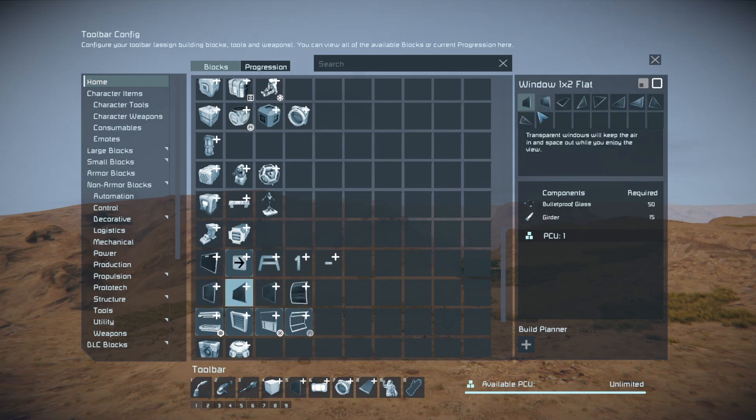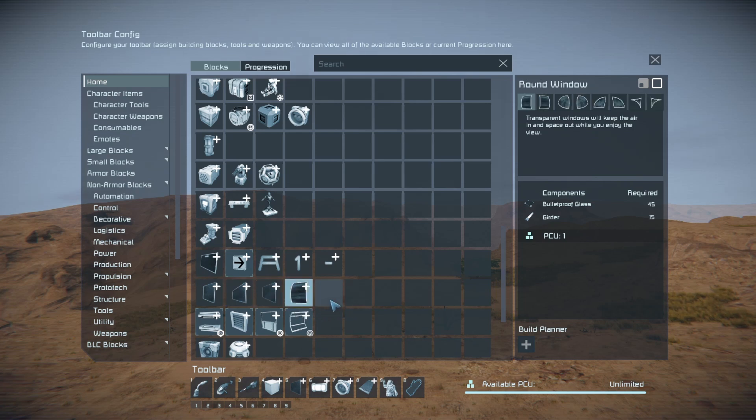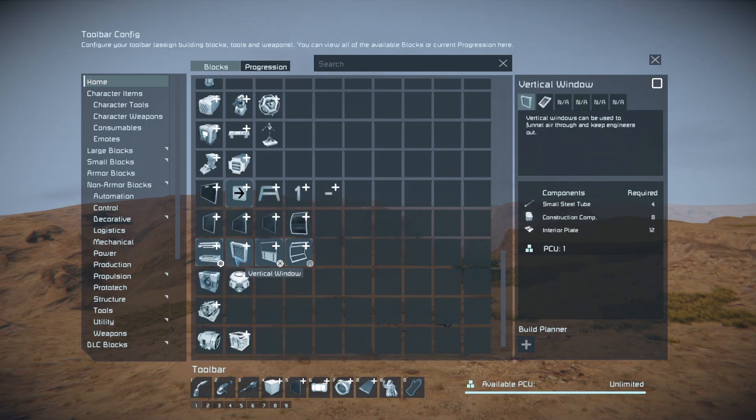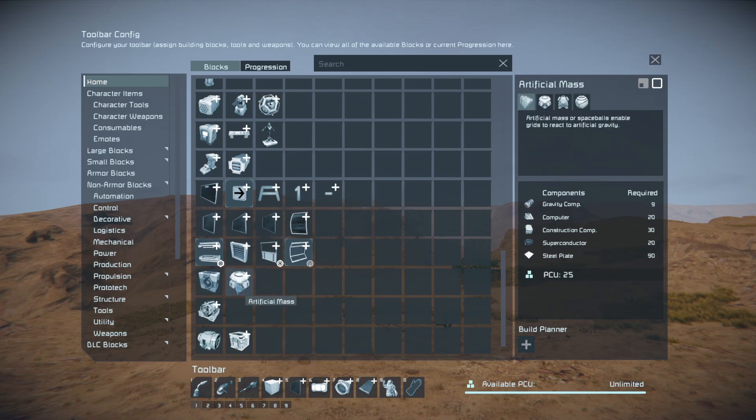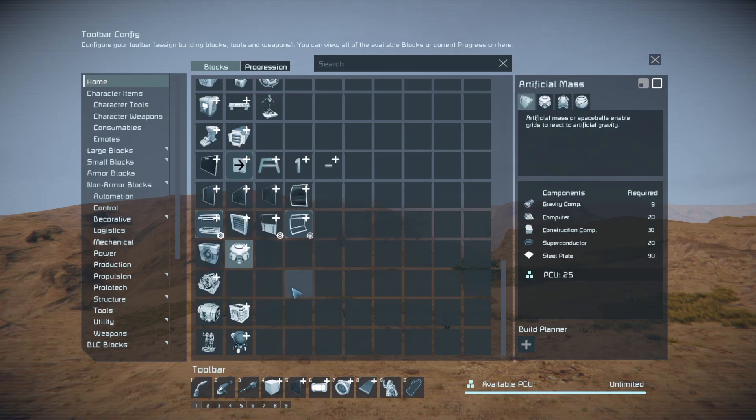I've condensed the windows: the one-by-one windows now include the triangle versions, and the two-by-twos as well, since they're not big groups. The vertical window and the small grid barred window version are together. The bridge windows are grouped with the half windows. Artificial masses are with the generators. And I think that's it!